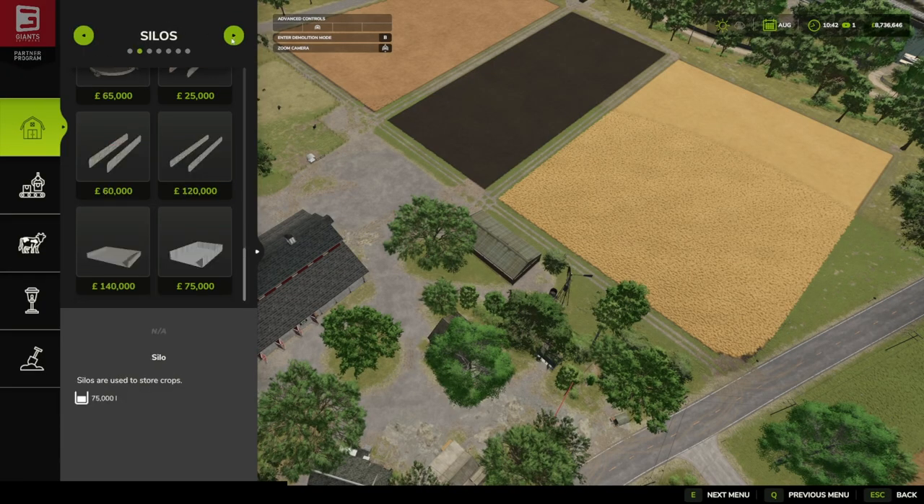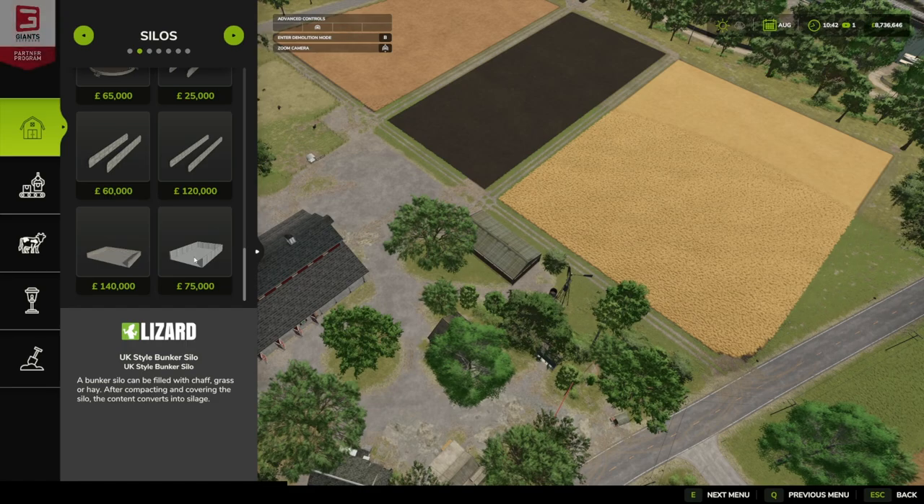As we come into construction we go over to silos down at the bottom. 75 grand for this one, and it has a daily or monthly upkeep — whatever your cycle is — of 125.